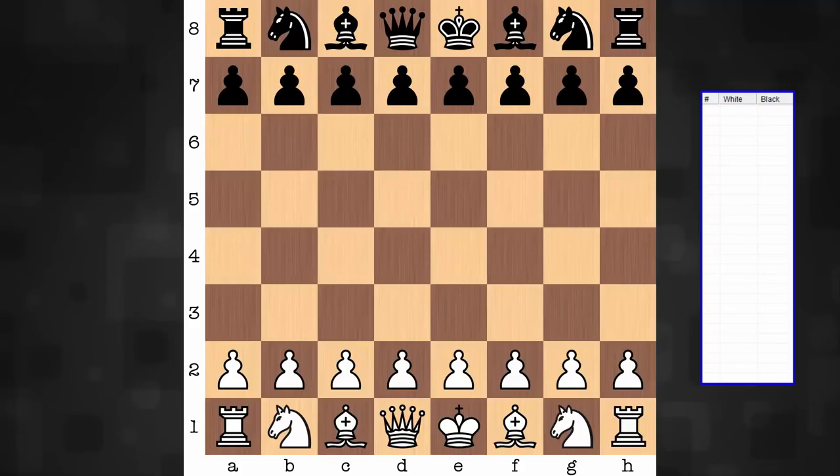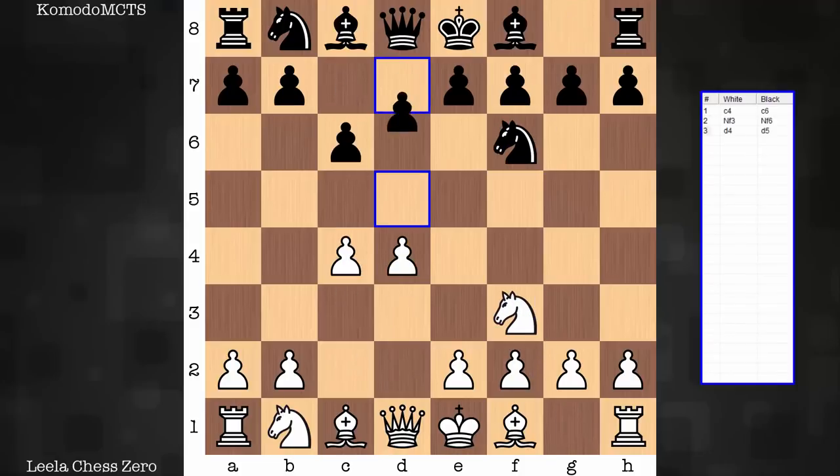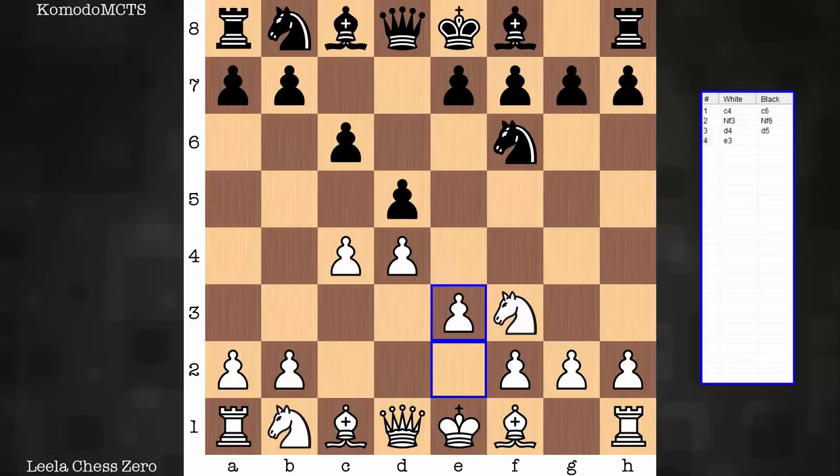Hi everyone, it's Jerry. Let's have a look at a game from the Top Chess Engine Championship Season 16. This was a Round 6 game between Leela Chess Zero on the white end and Komodo MCTS, which stands for Monte Carlo Tree Search. The opening is a Slow Slav or Quiet Slav. If you're a King's Indian Attack player, I think you'll enjoy this game and this star idea.